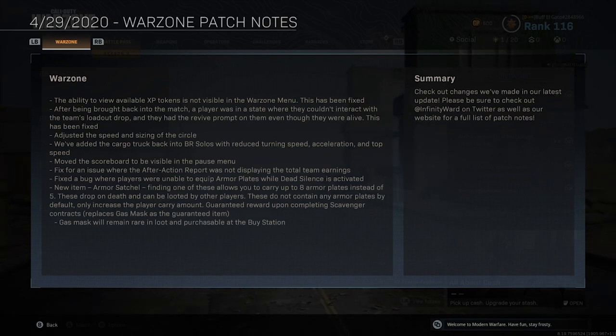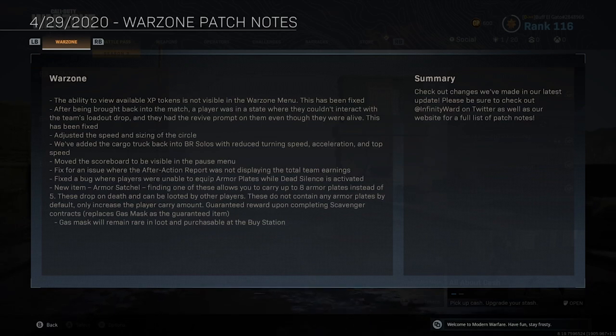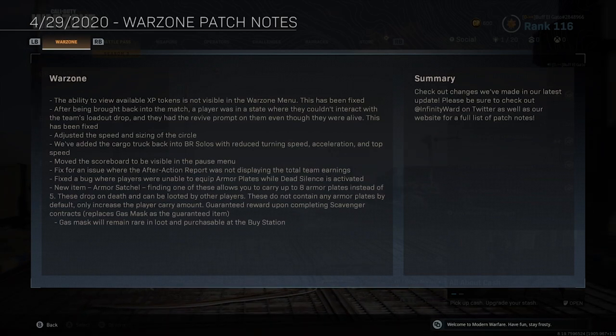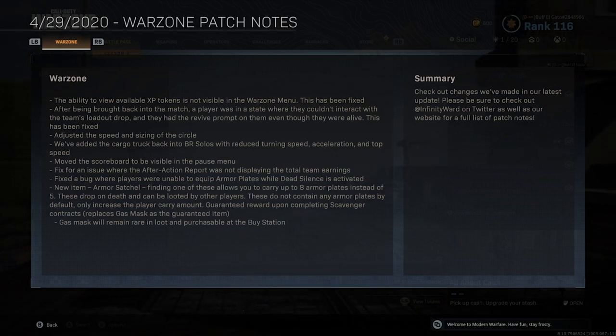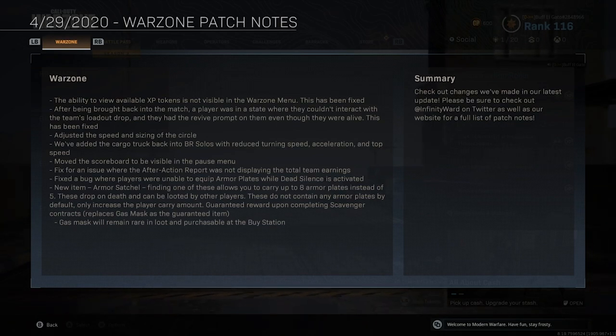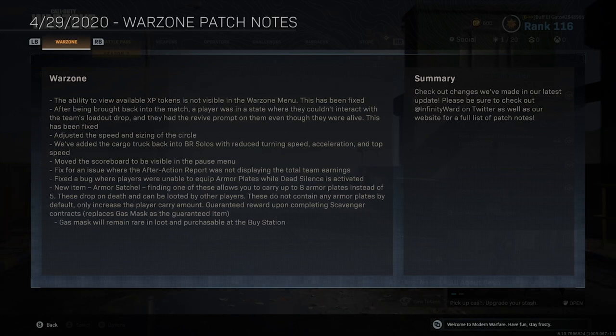The cargo truck is really OP — it can take an RPG, some C4 if it's brand new, and keep rolling. They moved the scoreboard to be visible in the pause menu. Fixed an issue where the after-action report wasn't displaying total team earnings. Fixed a bug where players couldn't equip armor plates while dead silence is activated. New item: armor satchel — finding one allows you to carry up to eight armor plates instead of five. These drop on death and can be looted by other players but don't contain any armor plates by default. It's a guaranteed reward upon completing scavenger contracts, and it replaces the gas mask as that guaranteed item. Gas mask will remain rare in loot and purchasable at the buy station.